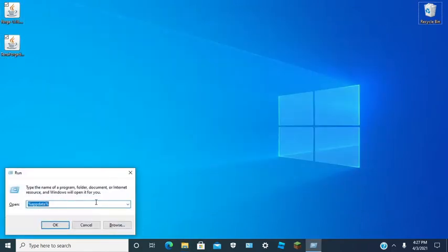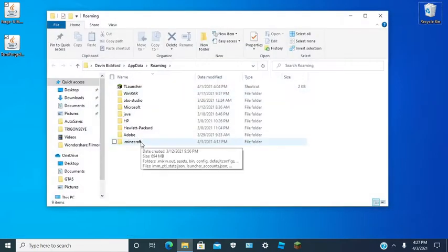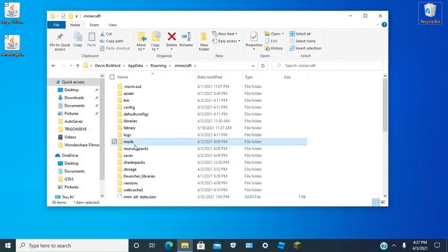You want to hit Windows R, then type %appdata%. We need the .minecraft folder, so open that one. Go to the mods folder. I already have it in here, but I'll drag the new one in. You want to drag only your mod file in here, then close the window.